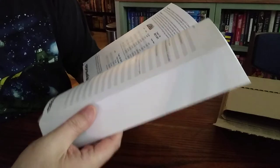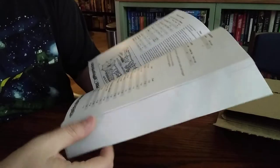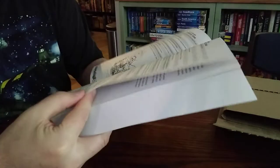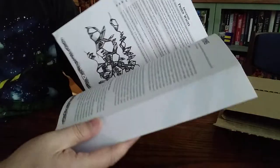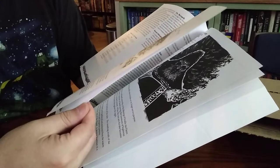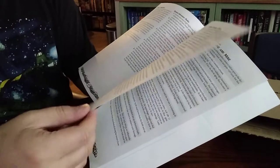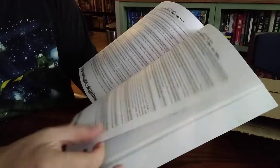From what I understand, there's a lot of charts, a lot of stuff on mutations. What I'm particularly intrigued by is setting up certain parts of the world and then putting in random charts to help you build what that part of the world is like — which is something that for my Conquest of the Sphere game, that's sort of what I'd like to do. It's such a big, expansive, and strange setting that I'd like to use random charts to let people explore it.